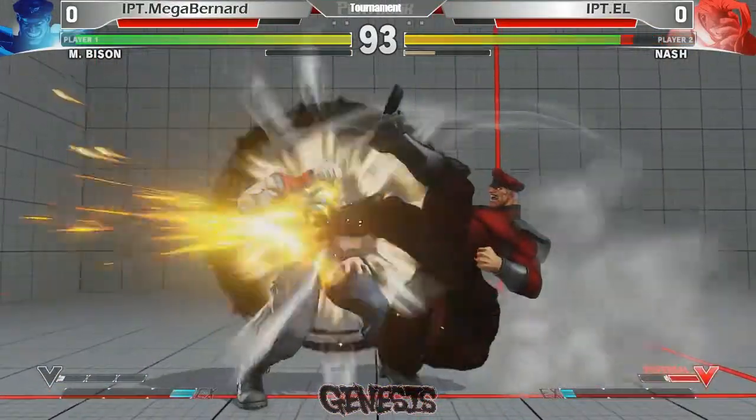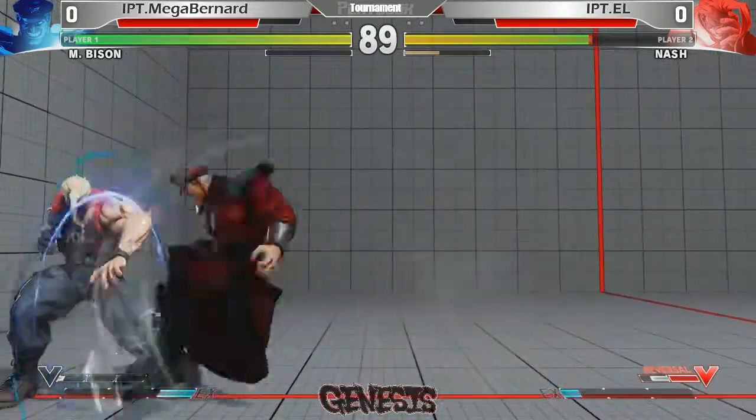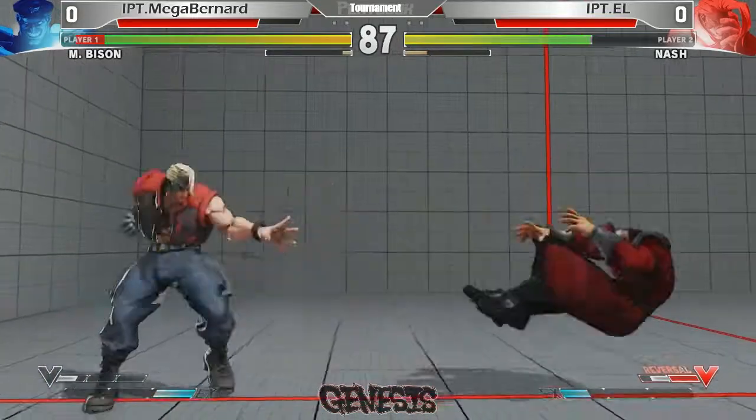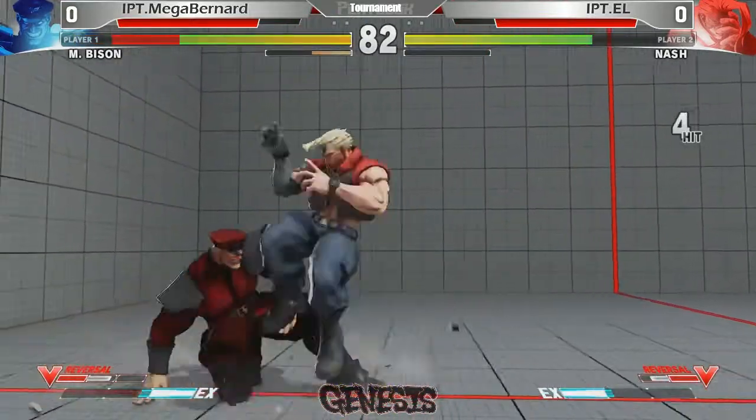L versus Bernard, IPT represent. Nash versus Bison — an in-story grudge match, basically. Story-wise, Nash wants to take revenge on Bison. So here we go.